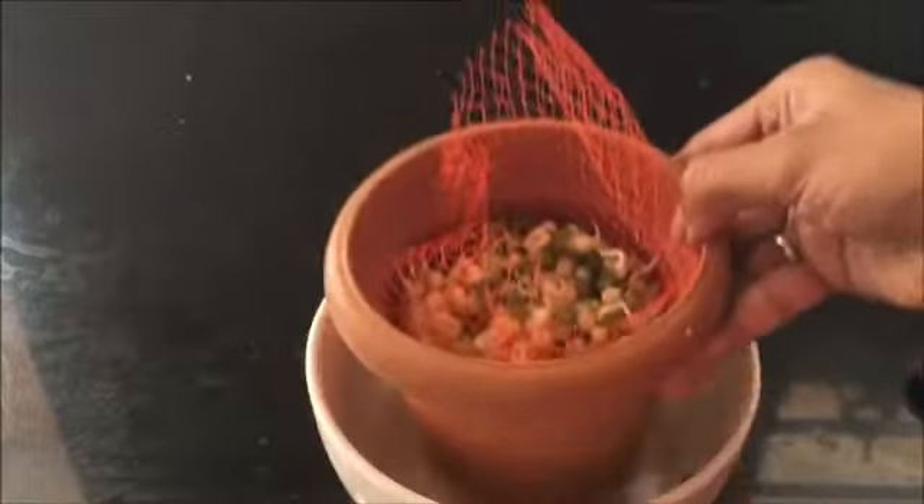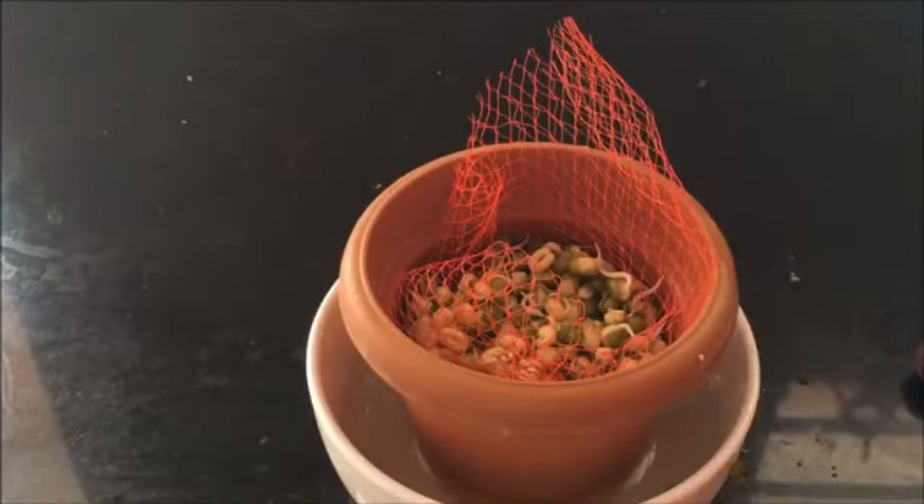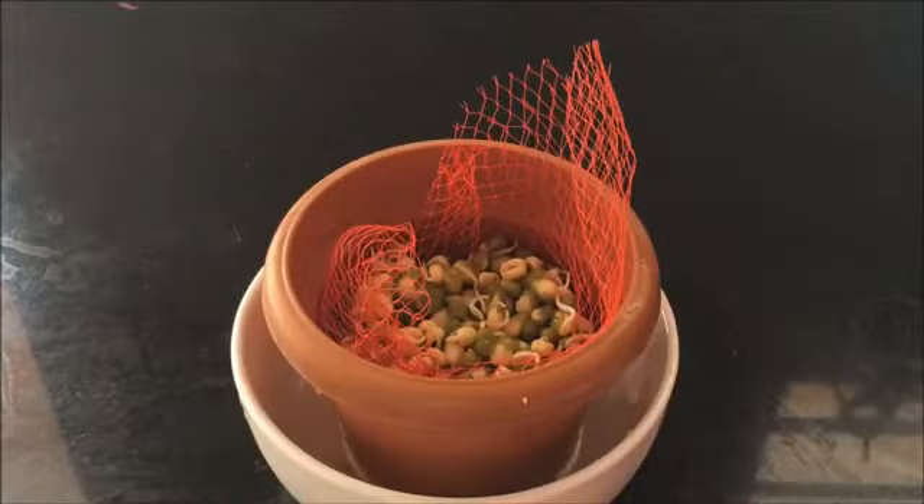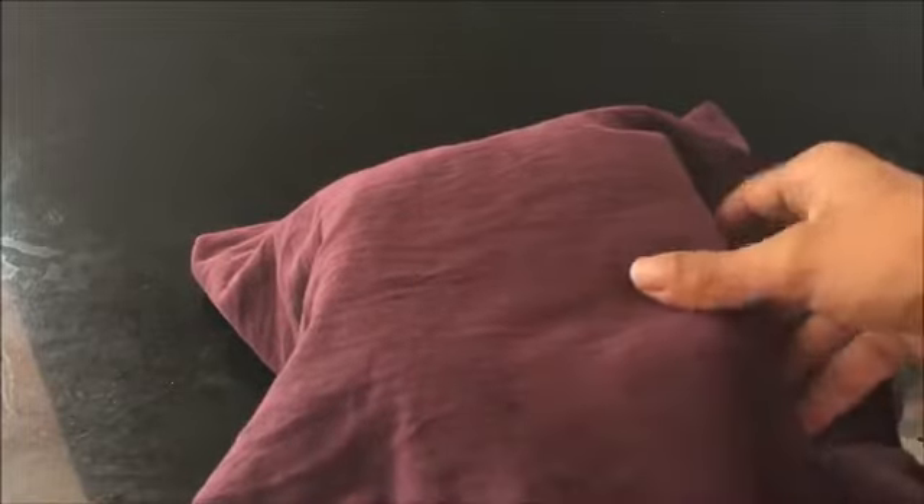Every 3 to 4 hours once, you just have to check it. Every 3 hours, we will add water. We will close it with a dark colour cloth. It will drain — drain it. We will close the container. Every 2-3 hours, we will supply the water. We will keep it in a dark place.